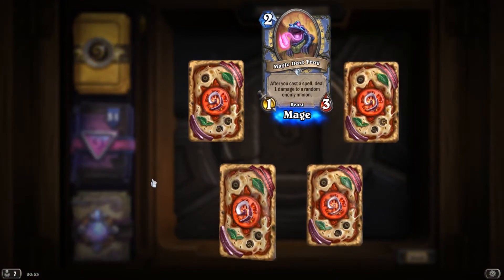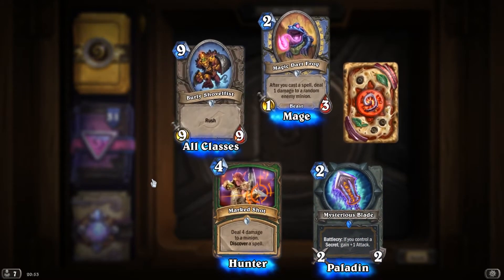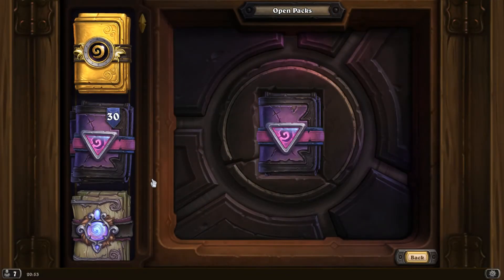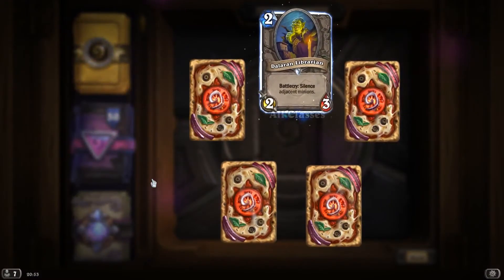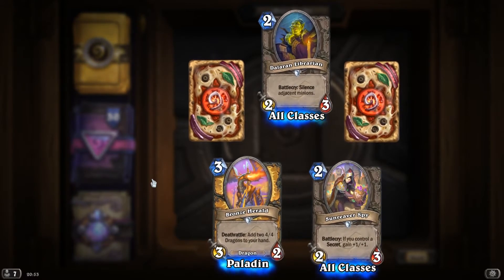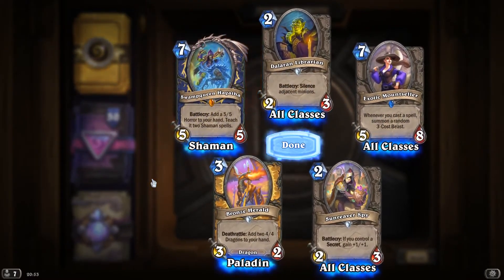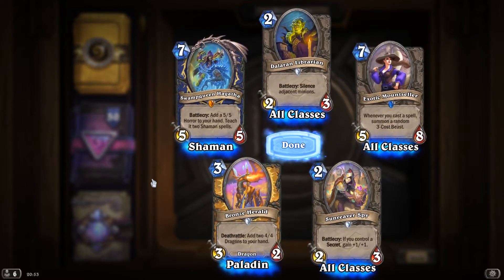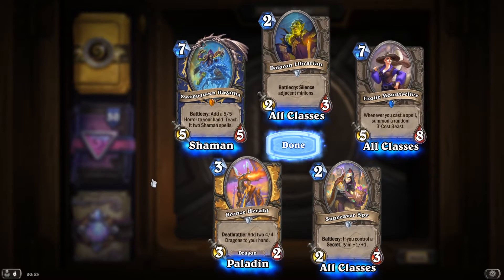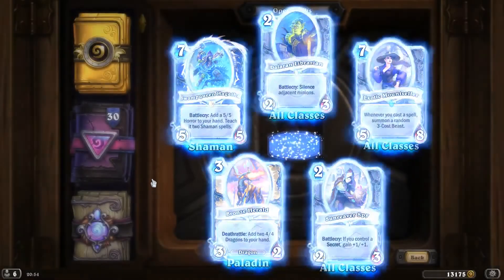Magic Dart Frog. Marked Shot. Mysterious Blade. Burly Shovelfist with Rush. An Eccentric Scribe. Pack number 20. Dalaran Librarian. Dalaran Librarian. Bronze Herald. Sun Reaver Spy. Exotic Mound Cellar. And LEGENDARY! Swamp Queen Hagatha, Battlecry: add a 5-5 Horror to your hand, teach it Shaman spells. Hello Hagatha! That's the second legendary so far out of these packs. Nice.